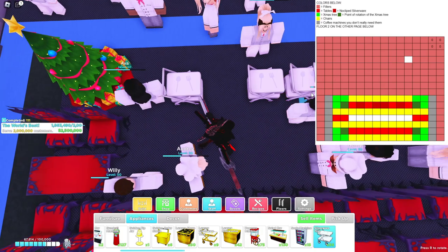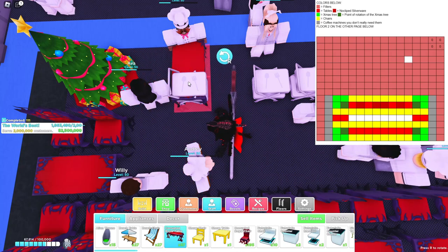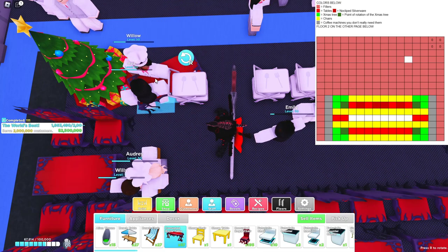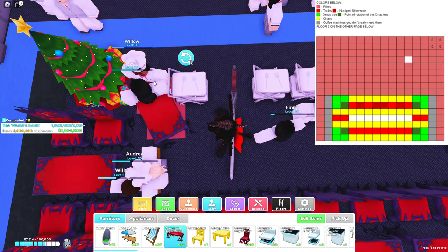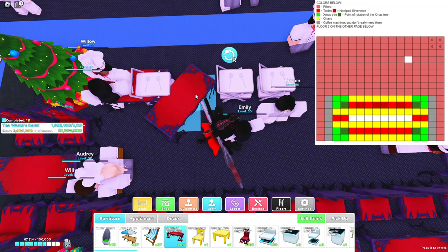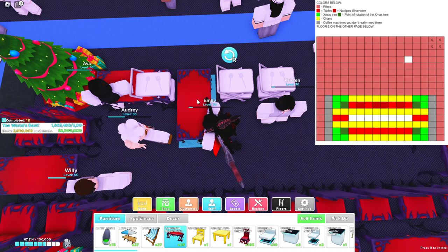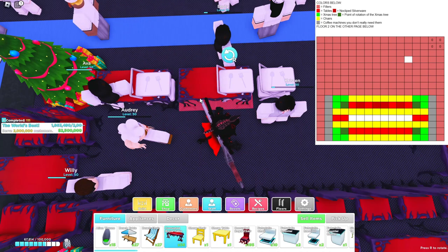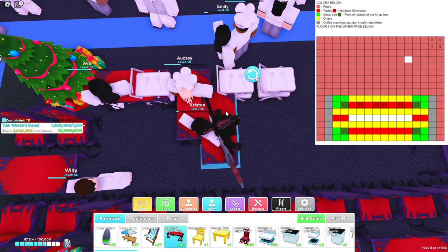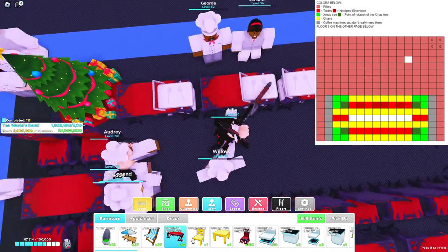How you get this to work is by taking a table, rotating it, and clicking right away — like that. I keep doing it too early. I'll be back after I get these all down. I've gotten them all — oh my, that was not easy.